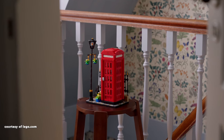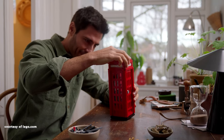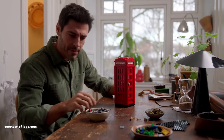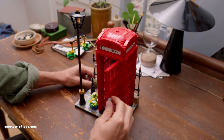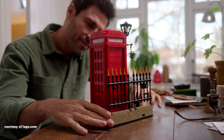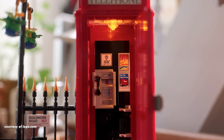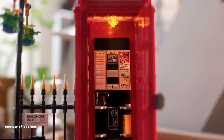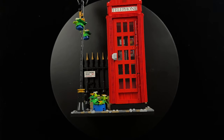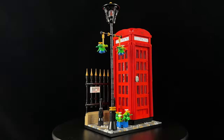The latest LEGO Ideas set is the Red Telephone Box, a tribute to the iconic K2 phone booth found in London. Its sleek exterior incorporates red grills and inset windows, while the sides feature windows arranged in a three by five grid. Inside, there are two build styles for the interior, along with a shilling for a call and a functional light on top. A hidden light brick provides a cosy glow when pressed. The base features cobblestone streets, flower and hanging planters, and orange accents. Technic pins secure stability, while a fence post and street sign add character, referencing the city of Brixton.